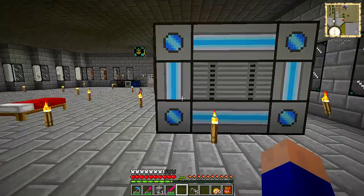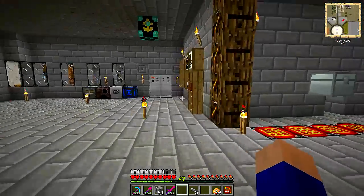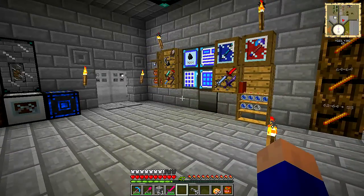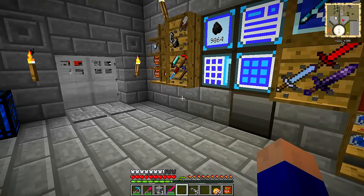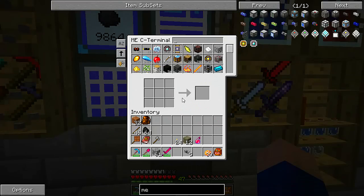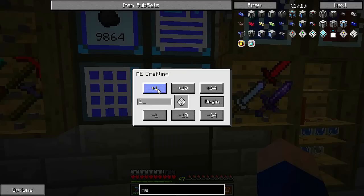The next upgrade might be to add a CPU. We're still bottlenecked by smelting. Awesome, more crafting recipes — I'm very excited. Now I'm gonna start adding some wireless stuff, I think.